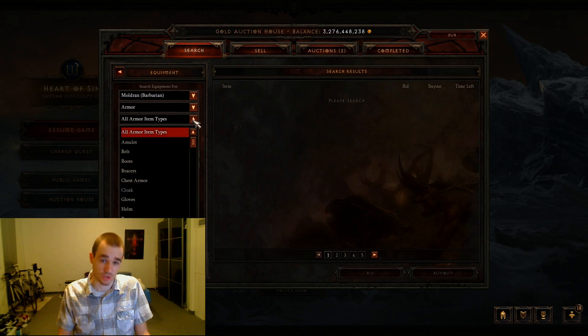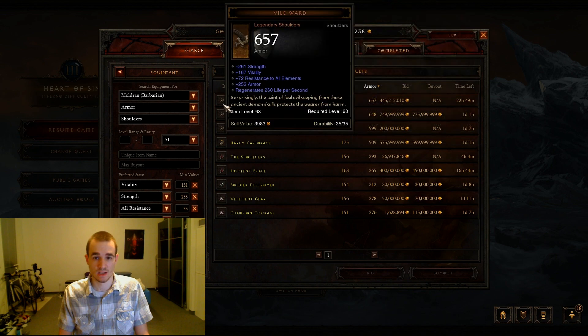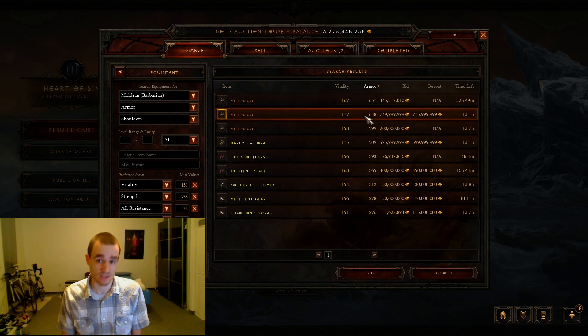One day I was browsing the auction house looking for shoulders — high vitality, high strength, and all resist. I found a really good Wild Word for a 900 million buyout. Even for me that's a lot of gold — back then I only had about 1.3 billion — so it would have been a big investment.